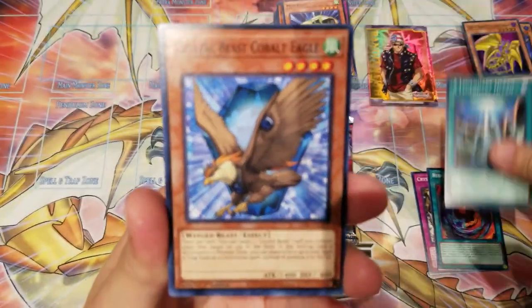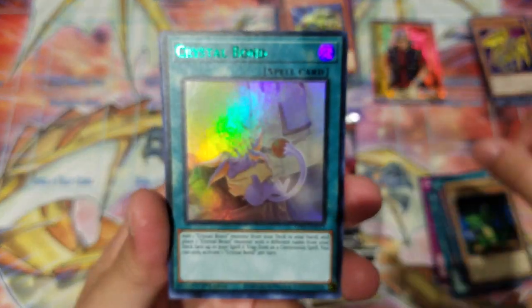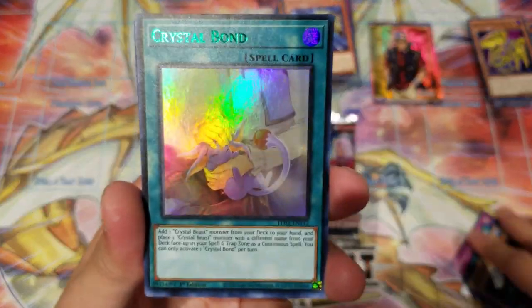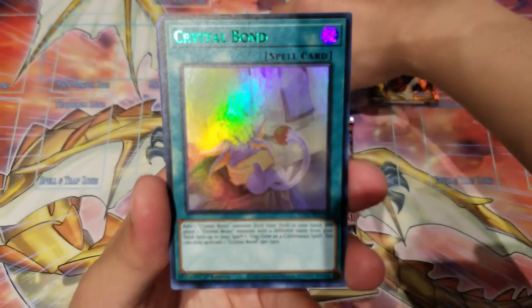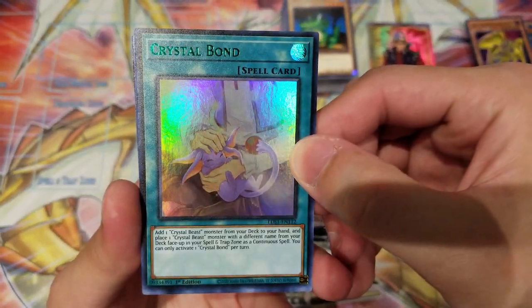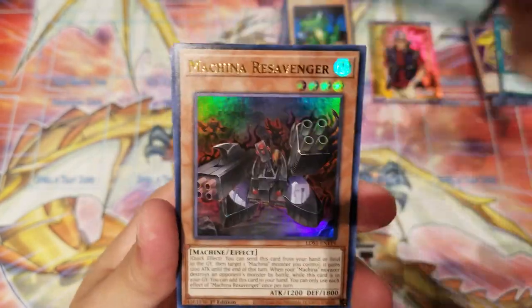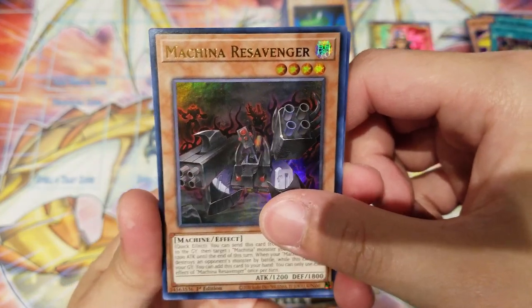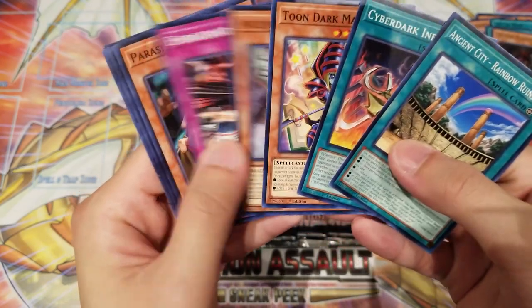Another Red-Eyes Fusion, Legendary Ocean, Cloudian Eagle, Toon Alligator. And we got Crystal Bond right here — this card was extremely expensive because Crystal Beast decks desperately needed it. So I'm really happy we pulled one. This is the green color ultra rare variant. Another green color ultra rare — Heavy Metal Raiders — and then Machina Redeemer and Cyber Dark Inferno.